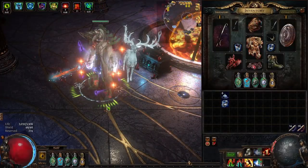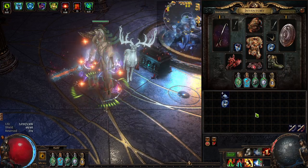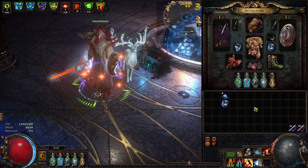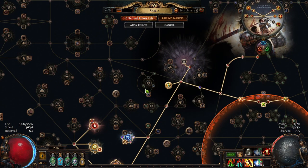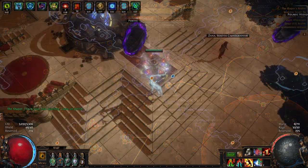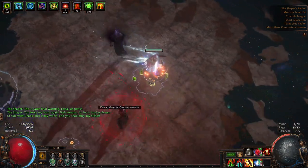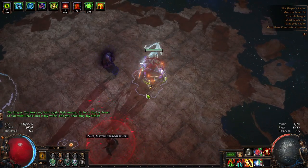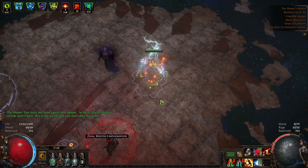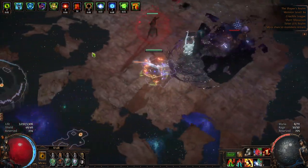Hey friends, welcome back to Path of Exile - this time with Squire Flicker Strike. A couple of notes: number one, this build is not tanky at all. You will die until you have enough damage. I recommend picking up this wheel and this wheel to give yourself a little more survivability in both armor and maximum elemental resistance. This will make leveling smoother until you have at least 10 million DPS or so, and then you can stop caring about survivability.